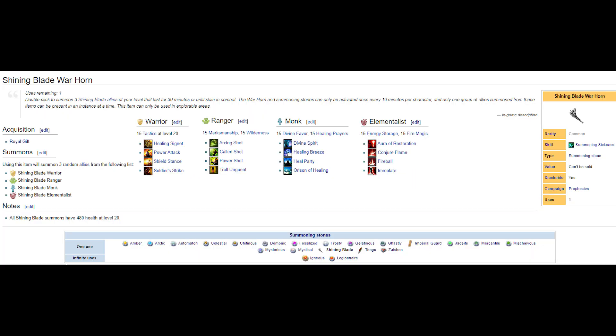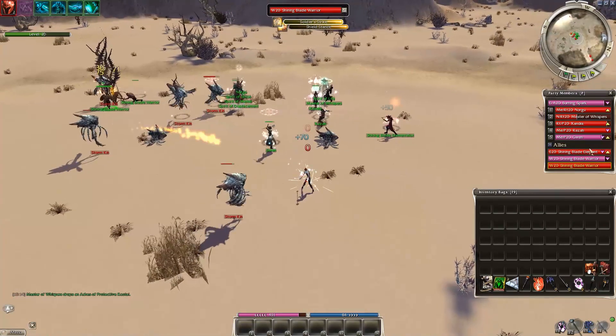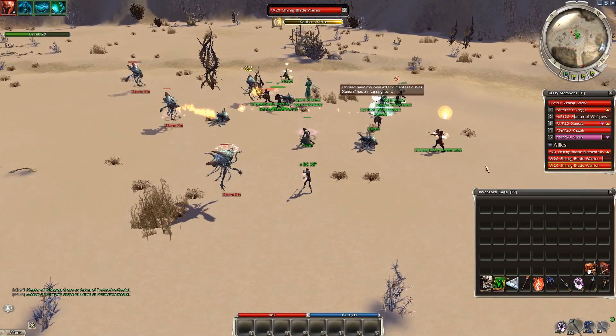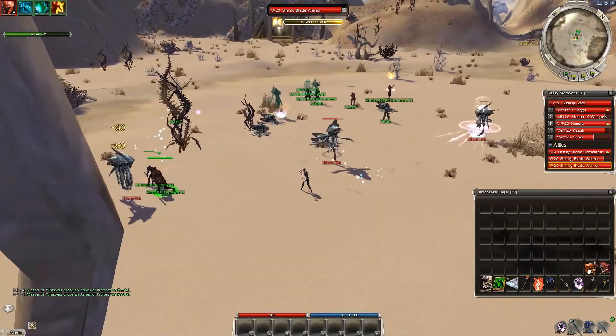The Shining Blade Warhorn is kind of unknown for many — it's a drop from the Royal Gifts, a Wintersday item. This summons 3 random Shining Blade allies, but sadly these have poor builds with only 4 skills and no elite. At least you get not 1 but 3 allies, and even if their builds aren't great, they are good meat shields.